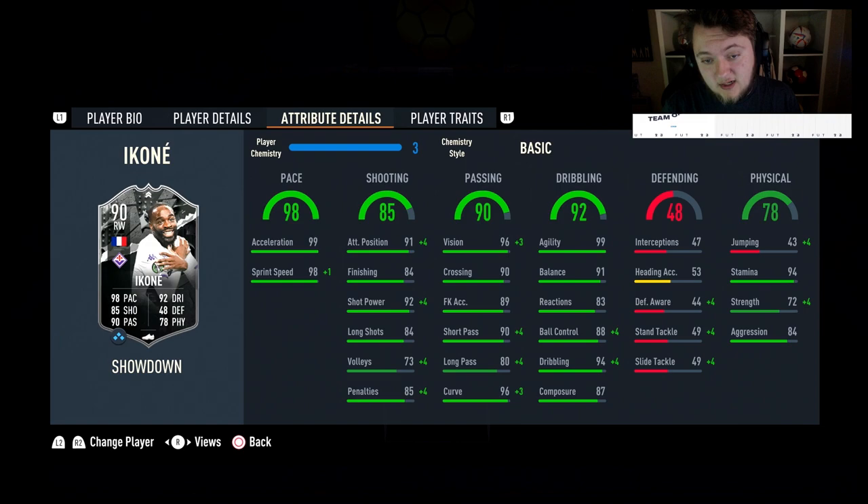Let's go into the in-games. 99 for acceleration and 98 for sprint speed. He's got 91 attacking position, his finishing is a little bit lower at 84. His shot power is above 89, so no Trivelas issues for this card — 92 for shot power. 84 for long shots, 73 for volleys, and 85 penalties.